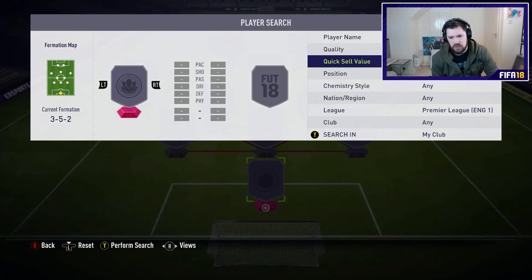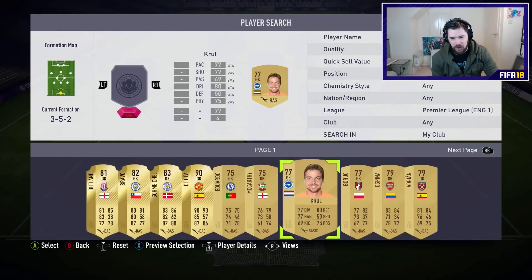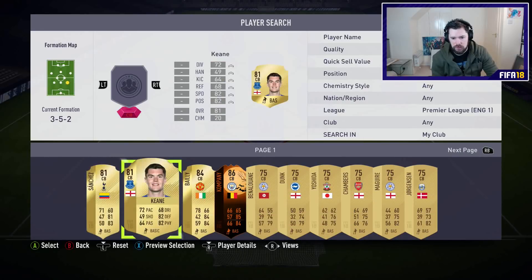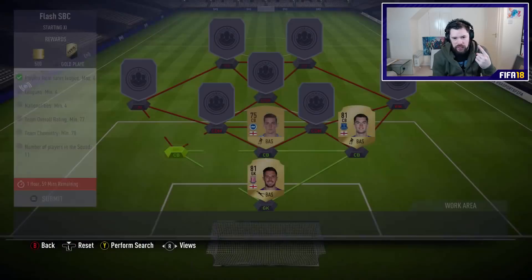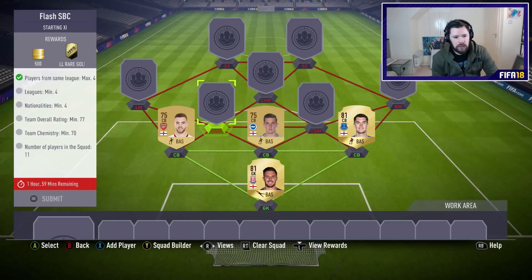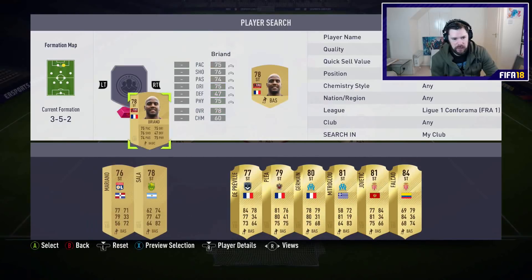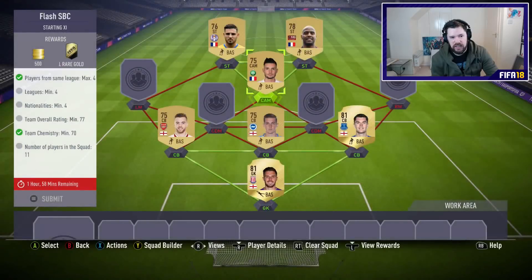So four leagues, four nations. Let's start with Premier League. I've got lots of common cards now — I worked on that. I might use some of these guys because they're untradable. I'm going to be doing a lot of untradable packs this weekend, so I'm going to use untradables where possible. So I'll get rid of Keen and then Dunk and then Chambers. That's one league and one nation, and that's also great for chemistry of course.